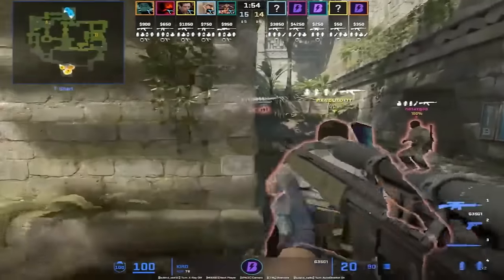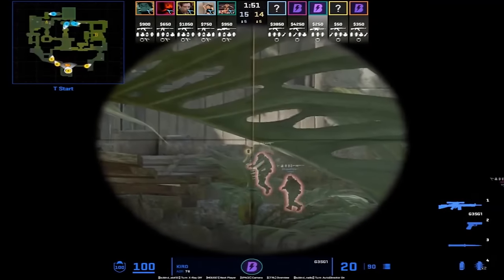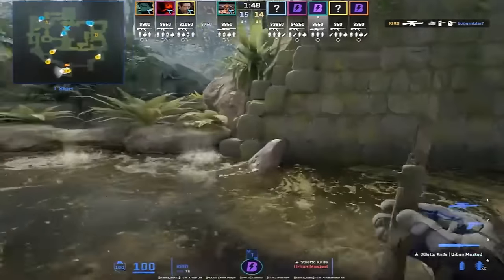Do you remember last week's video where I showed the body wall bang using this boost from Rylup? Here we see Rush B using it with the auto sniper and getting a frag with it.